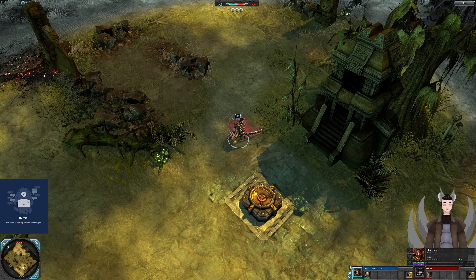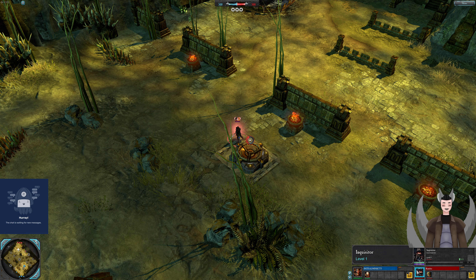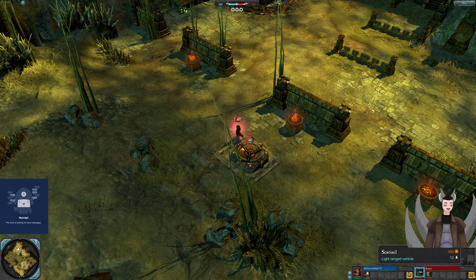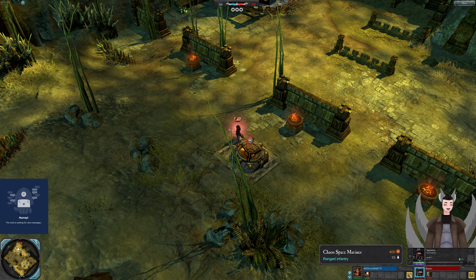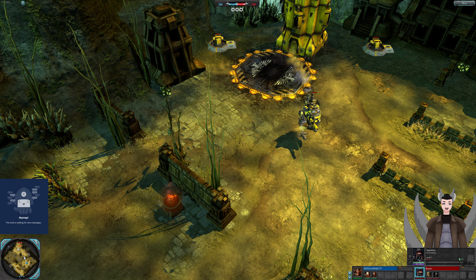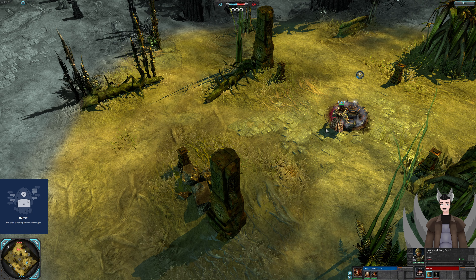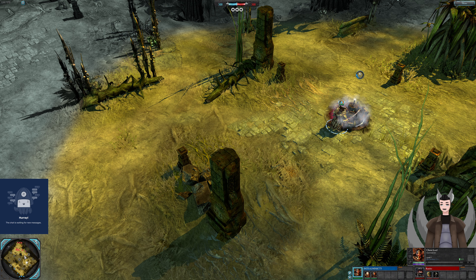Greetings everyone, Angrade here for another Dawn of War 2 replay. On the south side as the Chaos Lord, we have Initial Mink 7771. On the north side as the Lord Inquisitor, we have Rambo. We've got the Sentinel coming on out as well as the Chaos Marines. We also hear the Imperial Guard music — I love the Imperial Guard music.